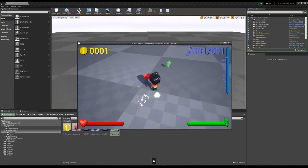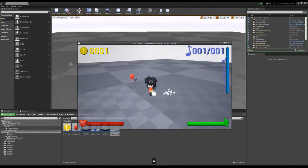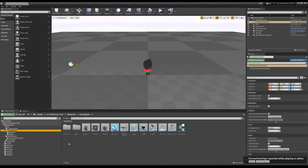You cannot pick up the heart because your health is full, but you can pick it up when your health is not full. Let's put another object in the game.